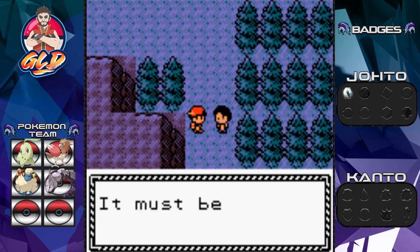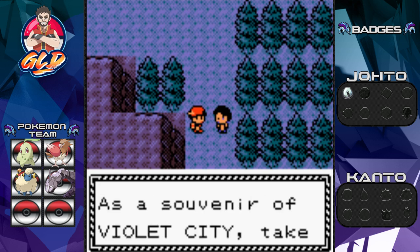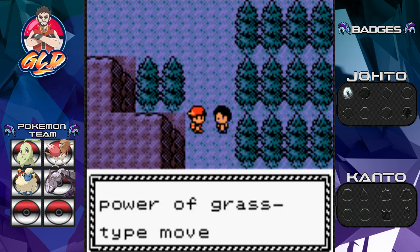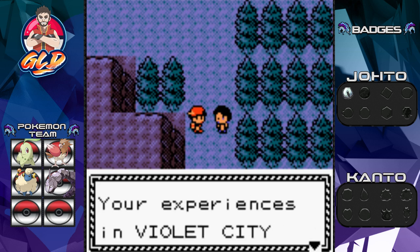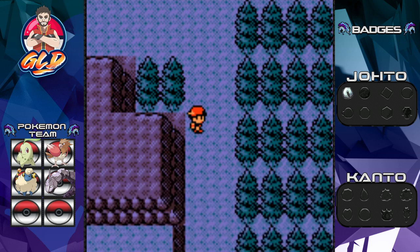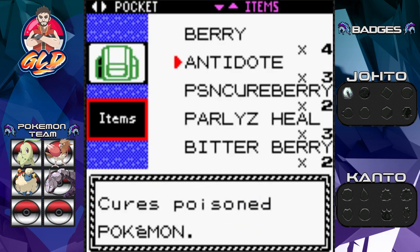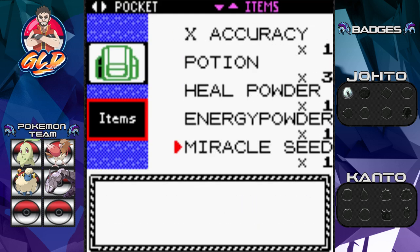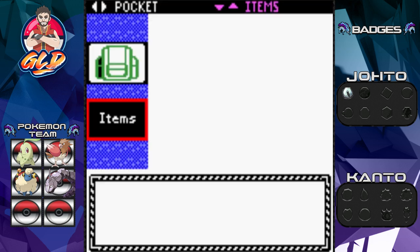He says: 'You have some good Pokémon there — the training you got around Violet City, especially at the gym, must have been helpful. As a souvenir of Violet City, take this.' It increases the power of Grass-type moves — we get ourselves the Miracle Seed, which powers up Grass-type moves by 10%. Let's grab that and give it to Chikorita.